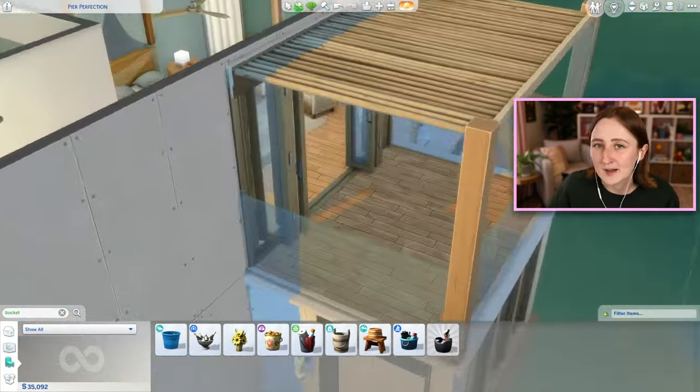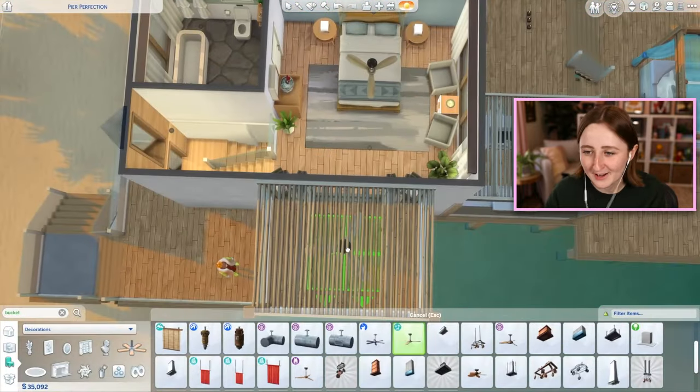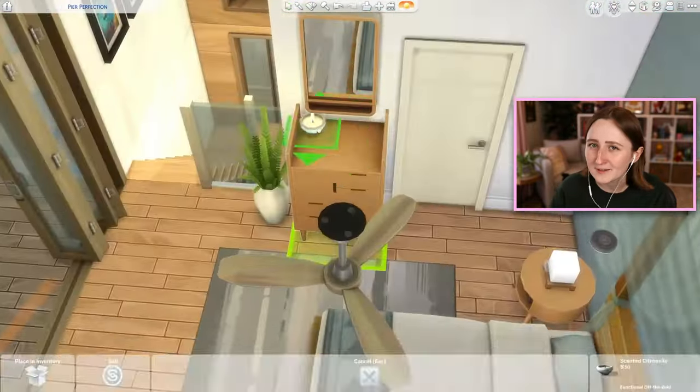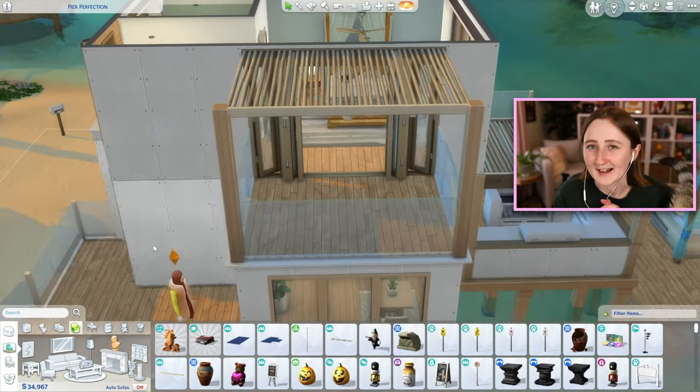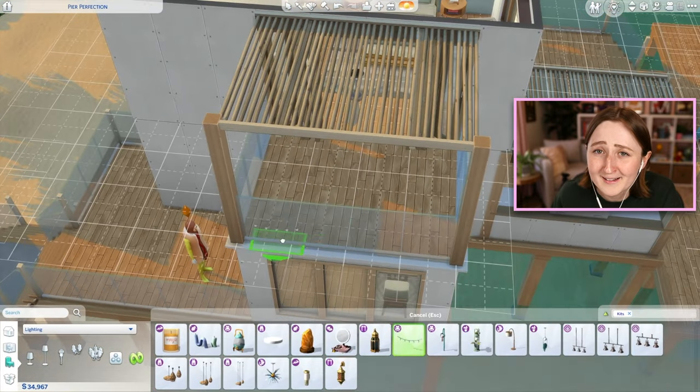I kind of owe you an apology — this house is not a limited pack build. I try to do a real combination of base game builds and single-pack builds, but also builds like this where I just use anything from anywhere. And the cat is all over the place today — now she's gone back to sit behind me on her chair.